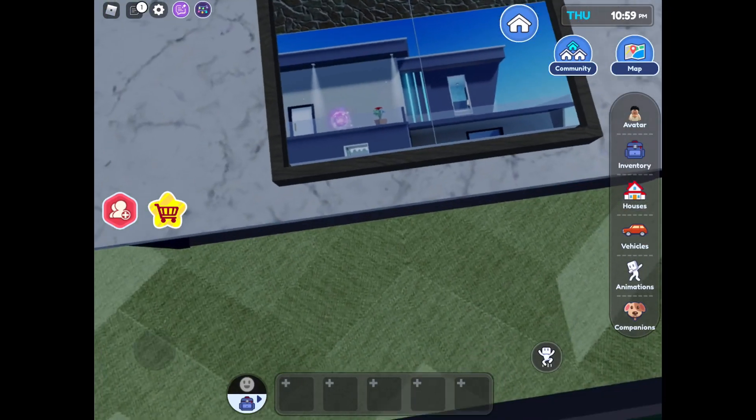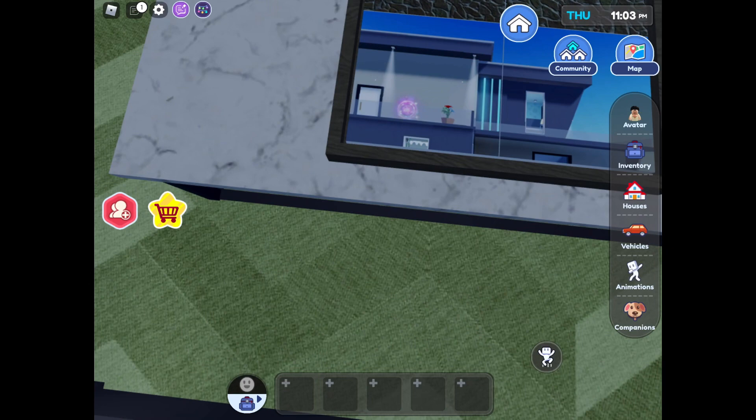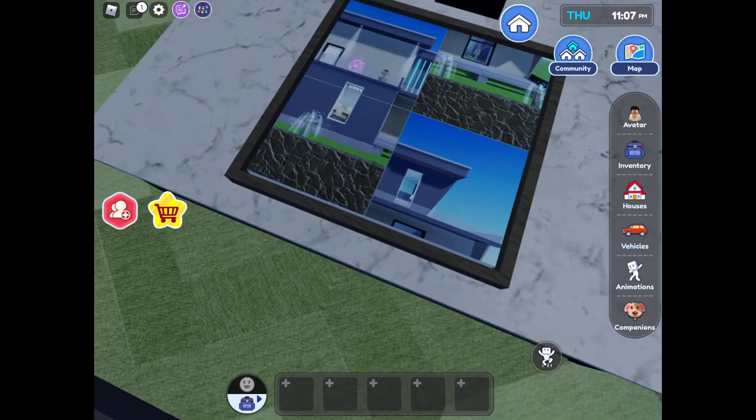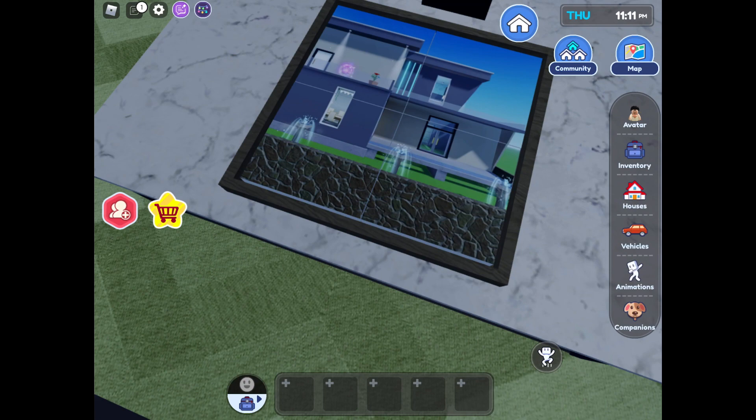Hey guys, so today we're back in Lifetopia. I was wondering about this picture, and look — the pot that we were trying to bloom, it's bloomed! The sprinkles are going and the portal is open.